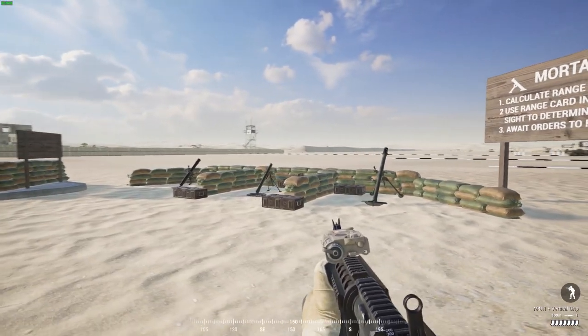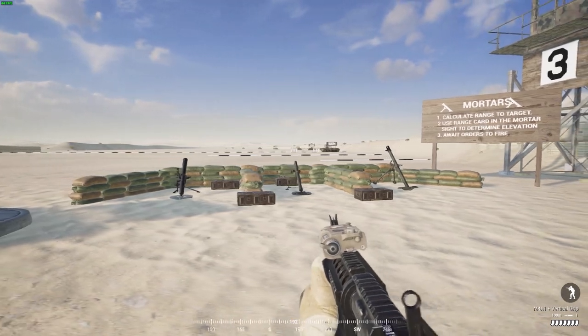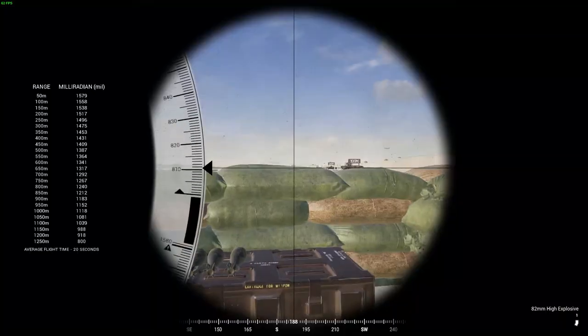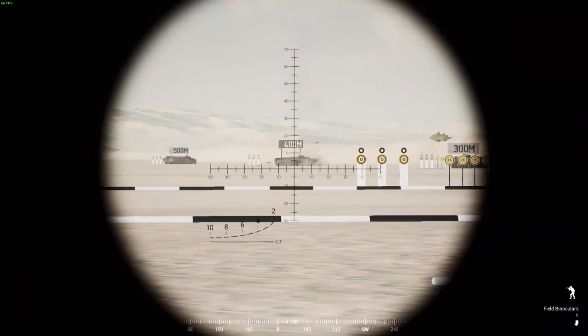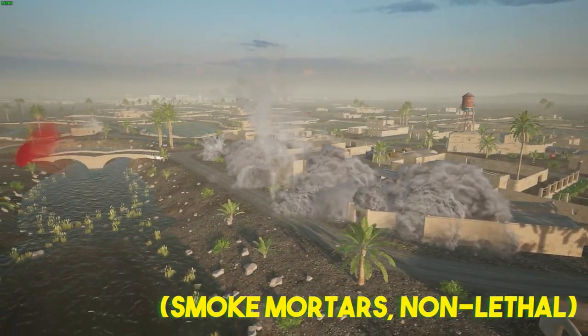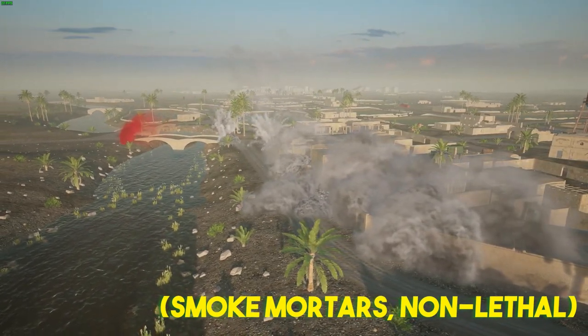At first glance these mortars look to be different, but really in Squad there's only one mortar. Depending on the faction the model is different, but the statistics for every mortar and how you use it are all the same across the board, so don't worry about differences because there are none. It's the same with ammo types — both high explosive and smoke rounds work exactly the same way; it's just what they do when they land that's the only difference.